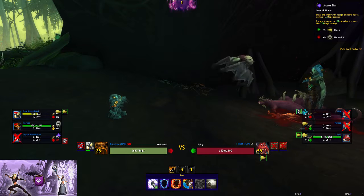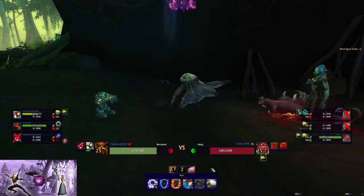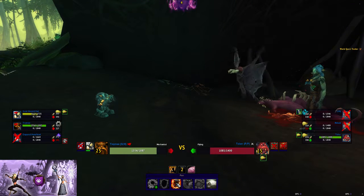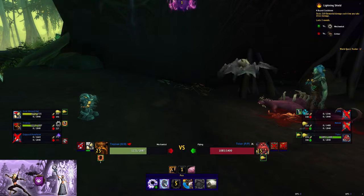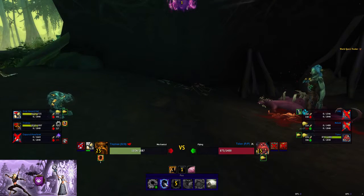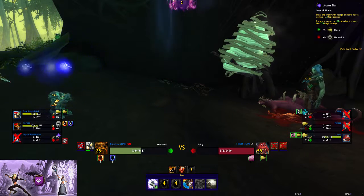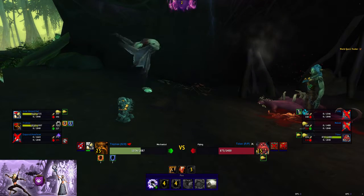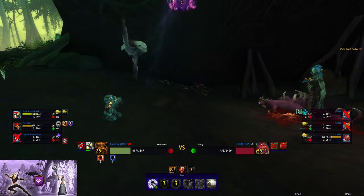I'm going to do Arcane Blast, because his cocoon is going to come off cooldown next round. This is good for two rounds, this is good for three rounds, so I'll do this shield now, this shield next. And now we'll just go back to Arcane Blasting. And he will help kill himself. Hooray! Thanks, man!